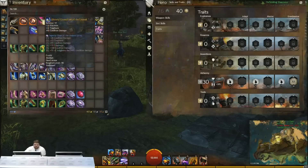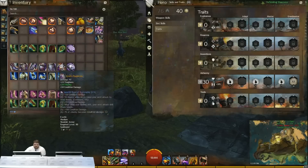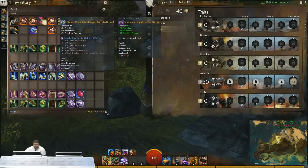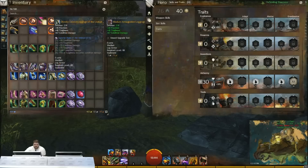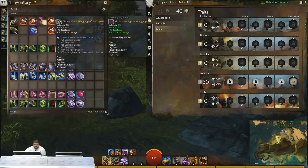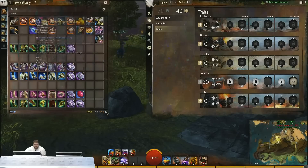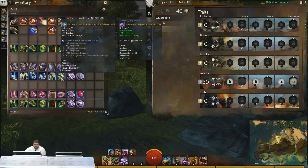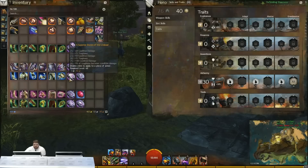For condition damage, there are a couple of different ways to go. HGH works just fine with condi damage too — you get just as much condition damage from might as you do power, so it can really bolster your damage. The Rabid armor set always kind of shines here as the best one to use — it allows you to take that might and use it for condition damage and toughness. The Rune of the Undead is always really good for maximizing total attribute efficiency.